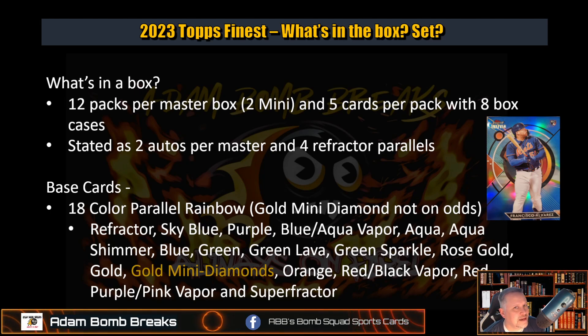There's gold mini diamond. Even though they don't give you the odds on it, we assume the odds are about the same as the gold, and they're on eBay but they're not listed. So, orange, also red-black vapor, red, purple-pink vapor, and refractor.